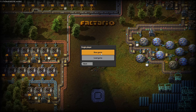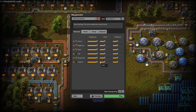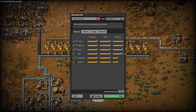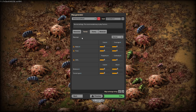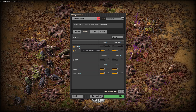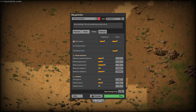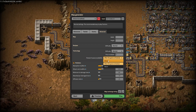We're going to go single player, new game, and do things a bit differently — playing on a super world. I like to set all resources to max so I spend less time finding new outposts, and they last a very long time. I also turn off cliffs and water, keeping just the starting area water, since I have a mod called Water Fill that lets me create water wherever I need. I'll also turn off enemy bases and make sure the research queue is set to always available.